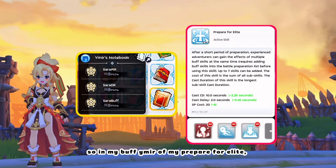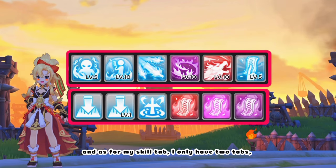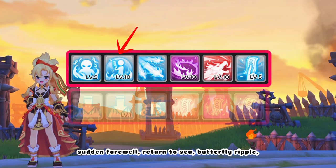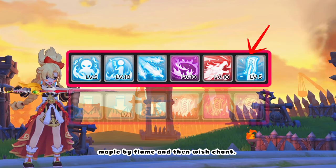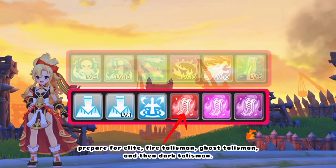In my buff Emer of my Prepare for Elite, I have Sight, Stealth, and Speeding Up. As for my Skill tab, I only have two tabs — adjust accordingly to fit your playstyle. For the first tab, I have Manipulate Nature, Sudden Farewell, Return to Sea, Butterfly Ripple, Maple by Flame, and then Wish Chant. For the second tab, I have Stealth just to know if it's already on cooldown, Hiding from Smokey Card as a substitute if Stealth is still on cooldown, Prepare for Elite, Fire Talisman, Ghost Talisman, and then Dark Talisman.